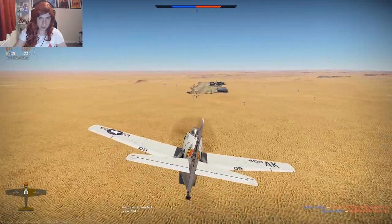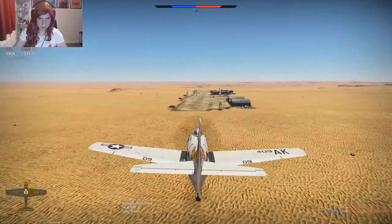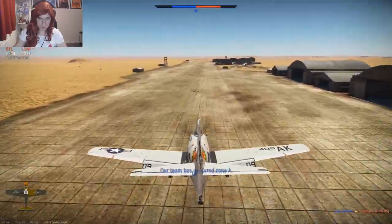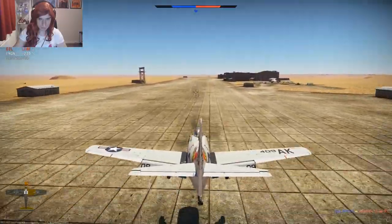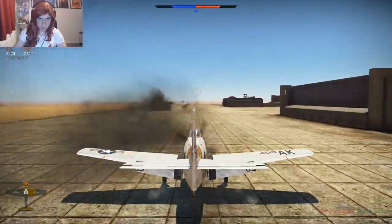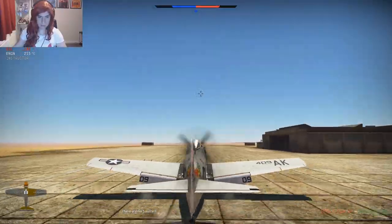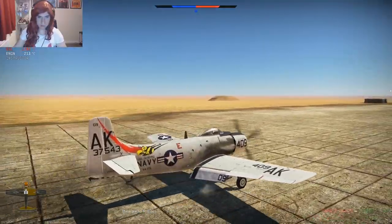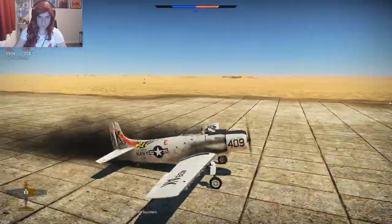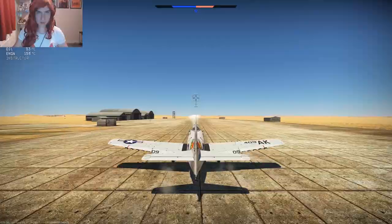Going for a nice smooth landing — just get the air brakes out slightly, get below 300, put the gear down and flaps down. Quite a short runway this. And we're down. This is one thing as well with the AD: on landing it's definitely nose heavy, so be careful, because it has a tendency to nose forward, as you can see. You definitely don't want to do that because it will absolutely mess up that propeller.